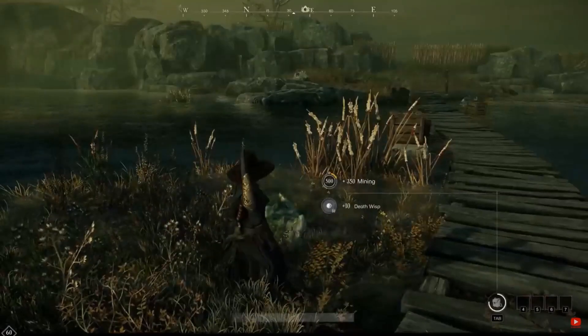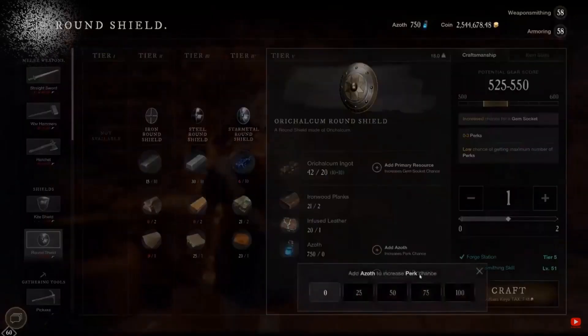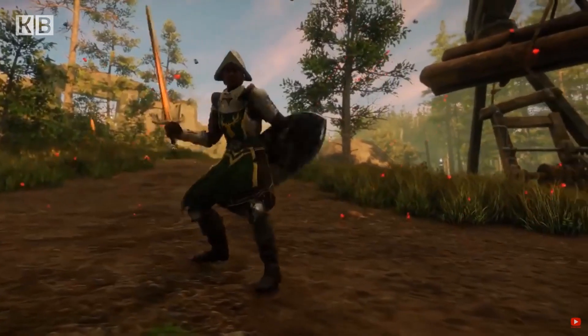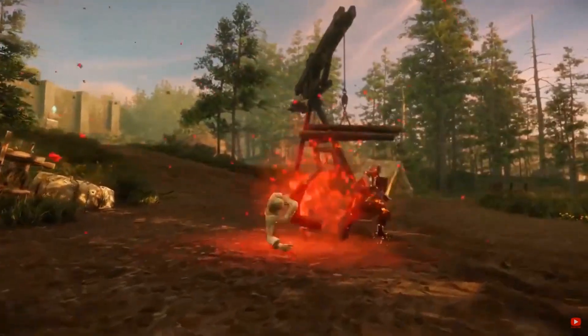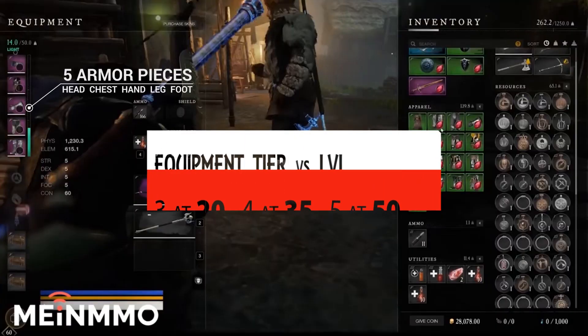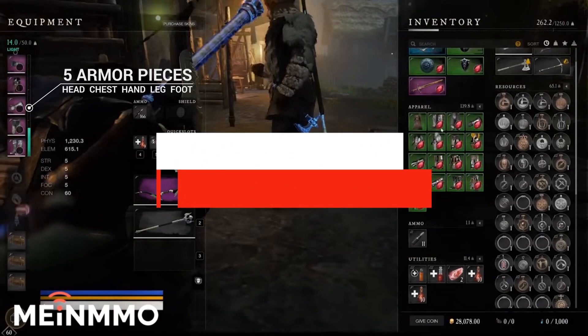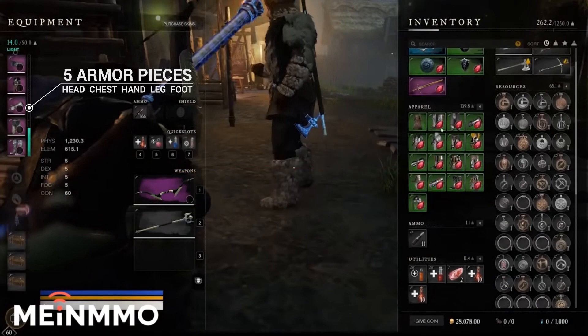But probably the most important part of the leveling process is to unlock higher tier armor and weapons. When players start, they can use only up to tier 2 armor and weapons. Tier 3 opens when players reach level 20, tier 4 at level 35, and highest tier 5 armor and weapons players will unlock at level 50. And there is a huge difference between tier 4 and 5 — it makes your life so much easier.